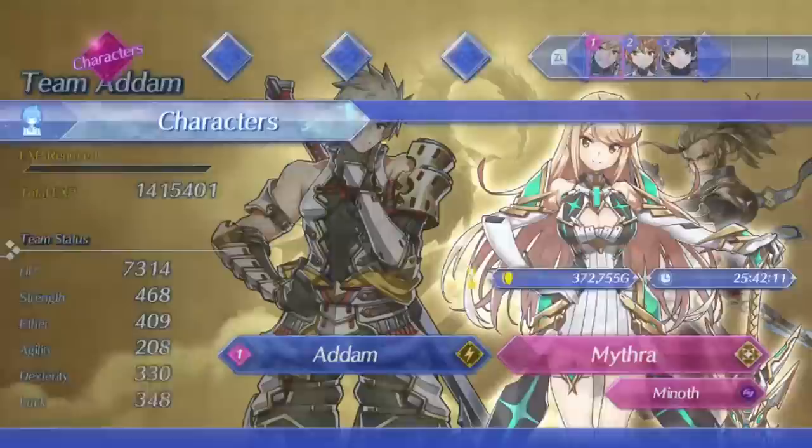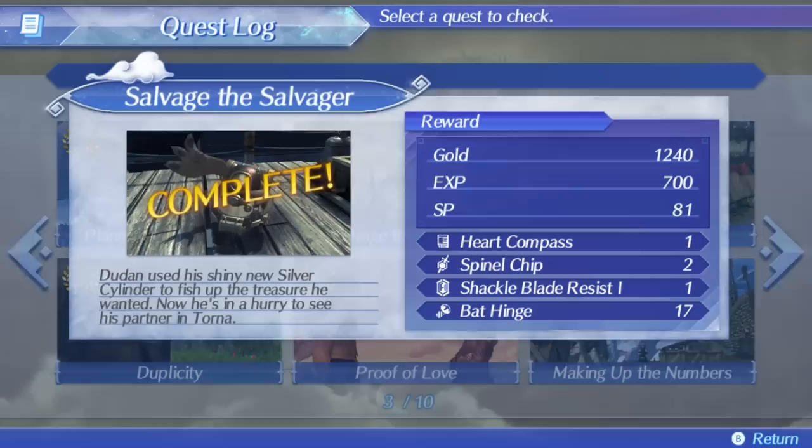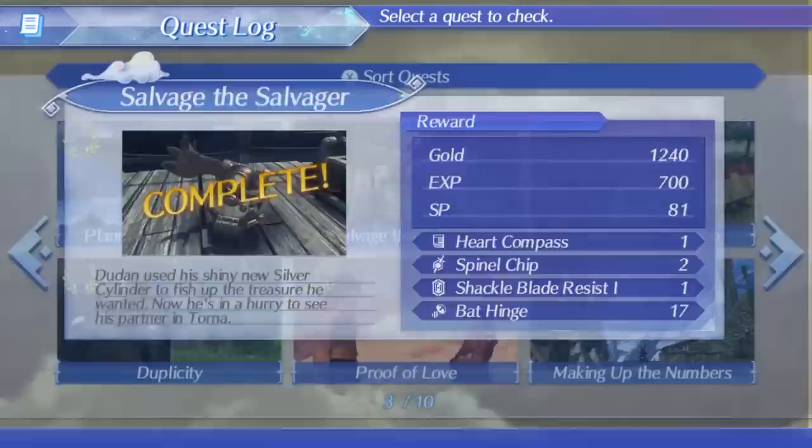There are a few prerequisites you need to do in order to do this. First, you obviously have to complete the charts for every blade you want to get to S plus, and second you've got to do 2 quests to access some of the items you can craft. The first of these is Salvage the Salvager, which is one of the very first quests you get in the game, either in the first part in Torna or in Gormont. It's a pretty easy quest to complete, so that should not be an issue at all.